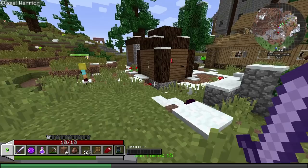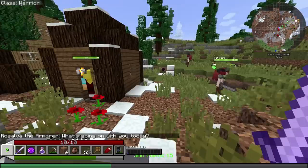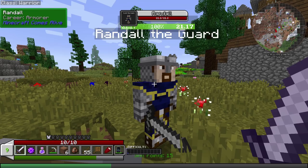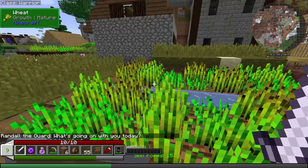Oh, an armor — why does he look like he's angry at me? It's like they're mad at me. Don't be mad at me, I just want to be your friend. I'm not even gonna talk to that one. How you doing, Randall the guard? Can't talk to Randall. Oh, I got lag from Randall — let's leave Randall alone.